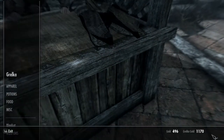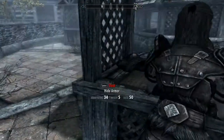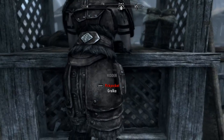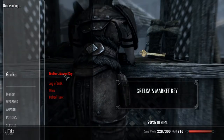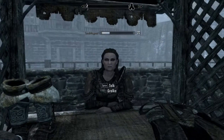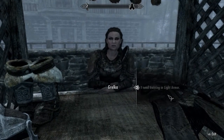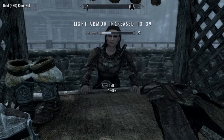My pickpocket skill isn't really good enough right now to do it with more gold, so I'm crouching, making sure I'm hitting, quick saving, and then stealing the gold back. That just increases my pickpocket skill, and then I go back to her and get trained in light armor again.